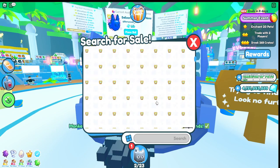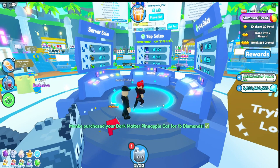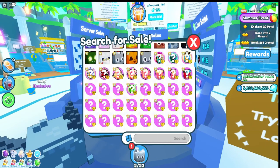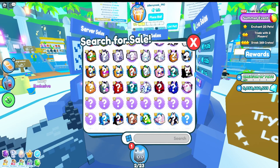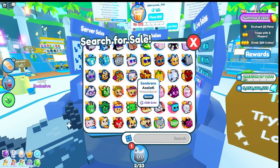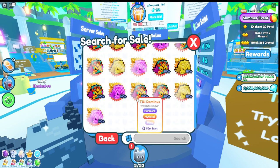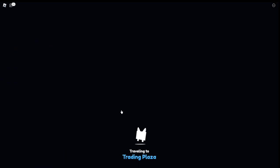If you do want to know the value of a pet, ask people in the trading plaza or on the Discord server — don't just ask people in the game because most people will lie to you. On Discord, if you ask around 10 or 20 people will answer, and based on that just get the middle price.